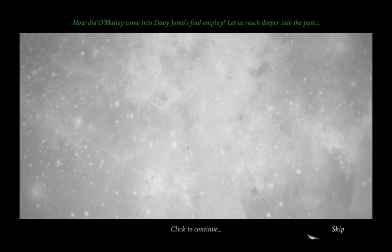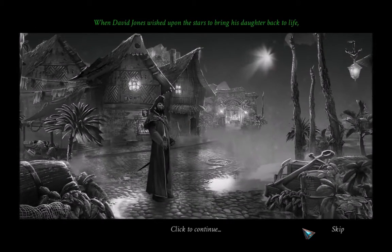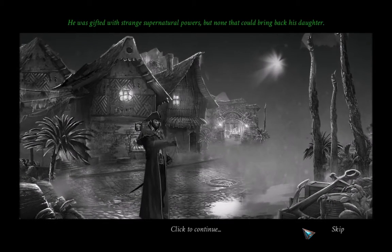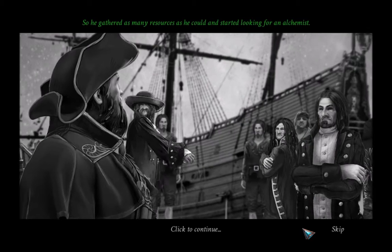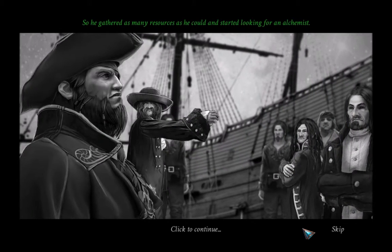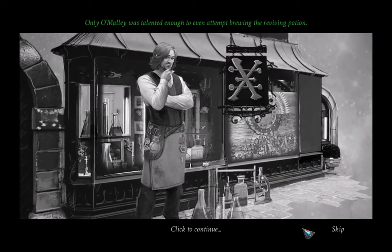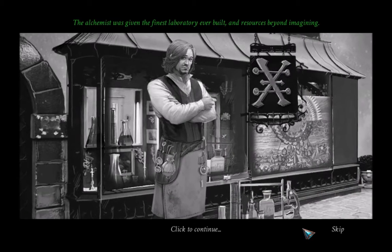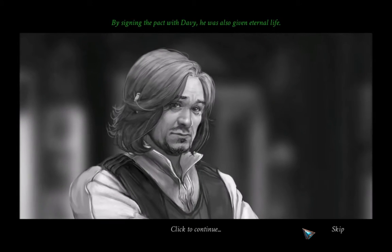How did O'Malley come into Davy Jones' foul employ? Let us reach deeper into the past. When Davy Jones wished upon the stars to bring his daughter back to life, he was gifted with strange supernatural powers — but none that could bring back his daughter. So he gathered as many resources as he could and started looking for an alchemist. Only O'Malley was talented enough to even attempt brewing the reviving potion. The alchemist was given the finest laboratory ever built and resources beyond imagining. By signing the pact with Davy, he was also given eternal life.